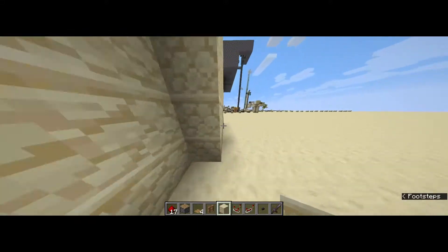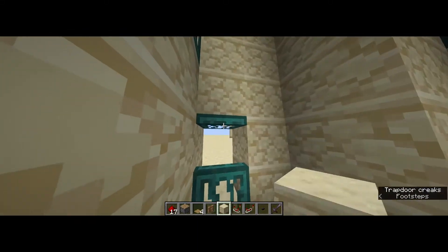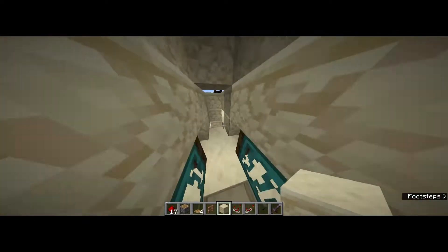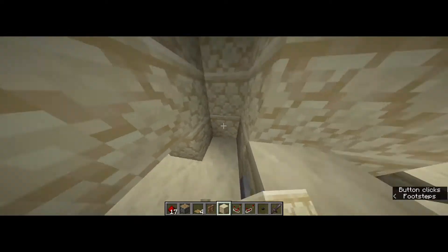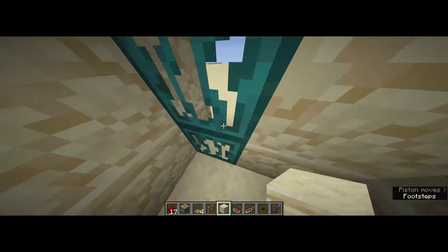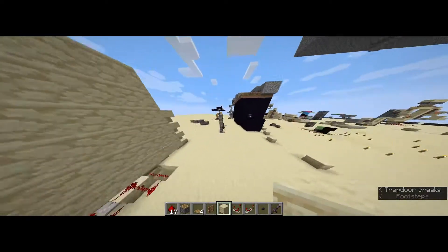Over here is a — I'm just gonna call it a 'something-mabob.' You can go up, go back down, and then open the hidden door on the staircase. That's all it is, literally all it is.